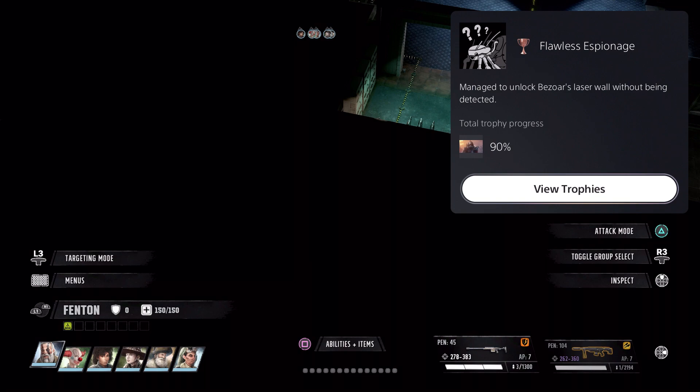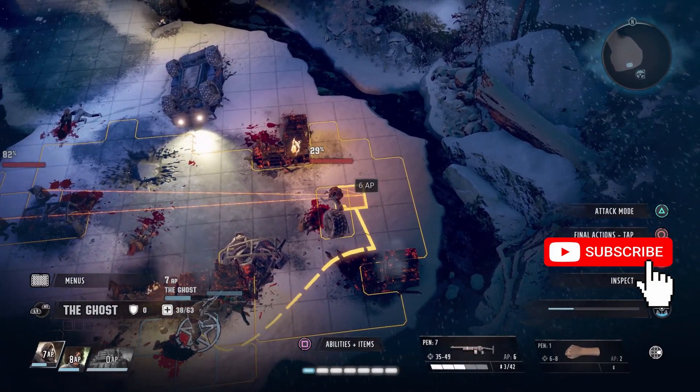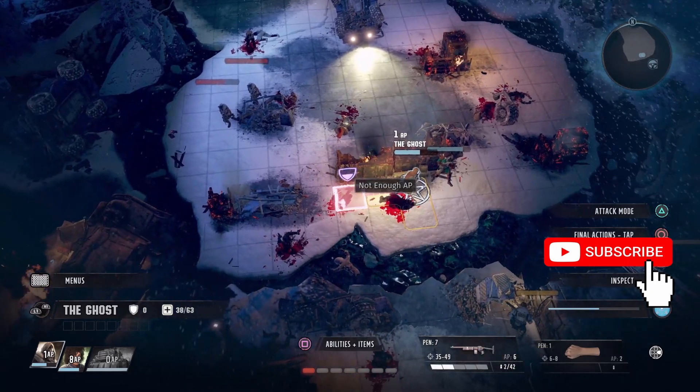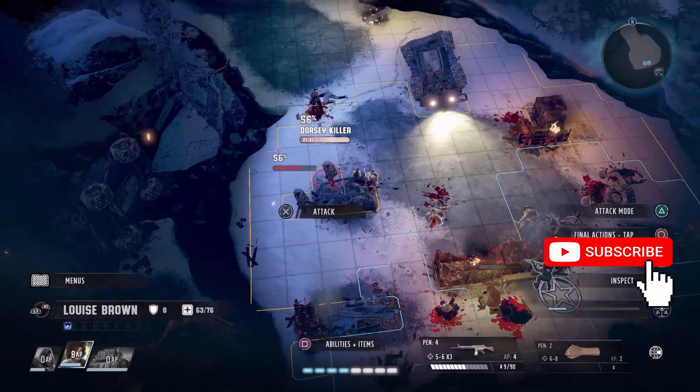Well everyone, this is it for my Wasteland 3 Cult of the Holy Detonation Flawless Espionage trophy and achievement video guide. This is Lord Fenton signing off. Thank you for watching and have a great day or night. Please stay safe. Please subscribe to my channel for more content like this — if you like what you see, hit that subscribe button and check out my suggestions in the upper left or bottom left hand corner for YouTube suggestions. Have a wonderful day or night. Please stay safe.